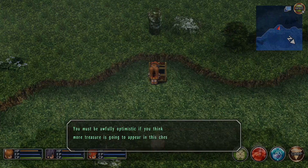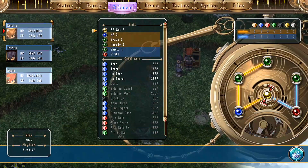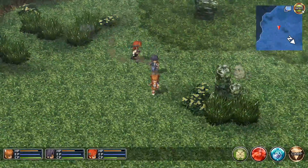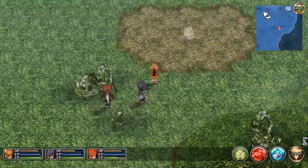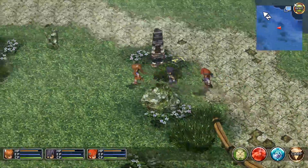You must be awfully optimistic if you think more treasure is going to appear in this chest. I'm pretty sure we didn't have one of those before. It increases your likelihood to hit something - probably not worth it unless you have nothing else to put in the slot, or you really need that five mirage value, or are strapped for chaos brand elemental value.